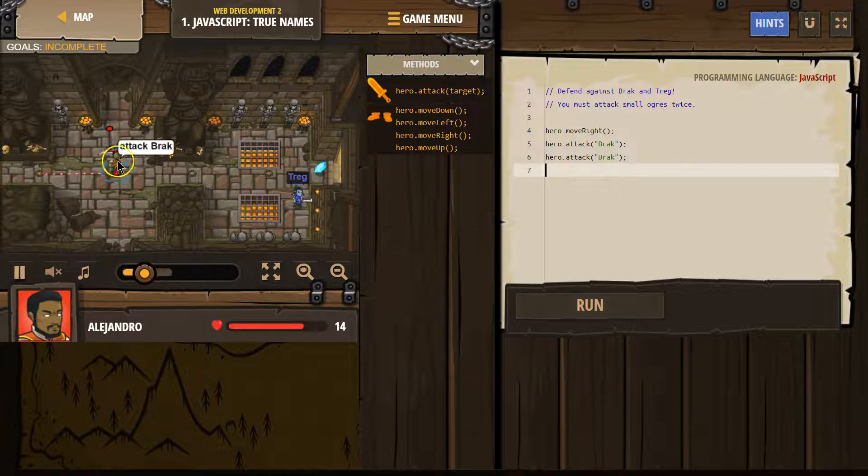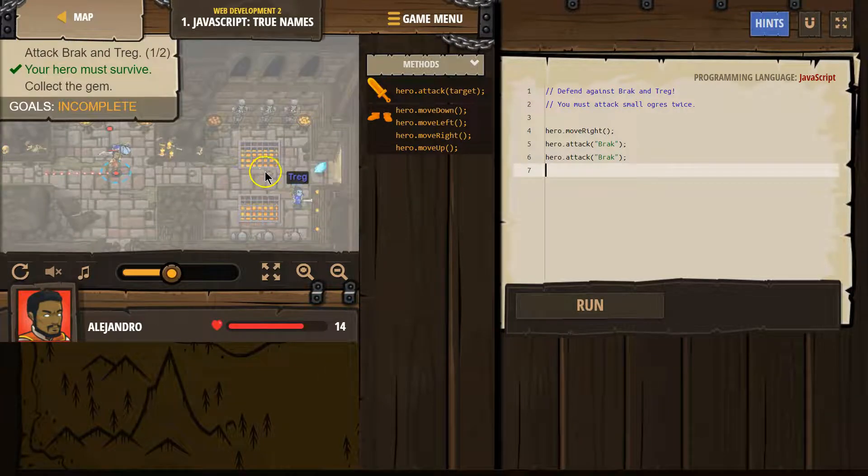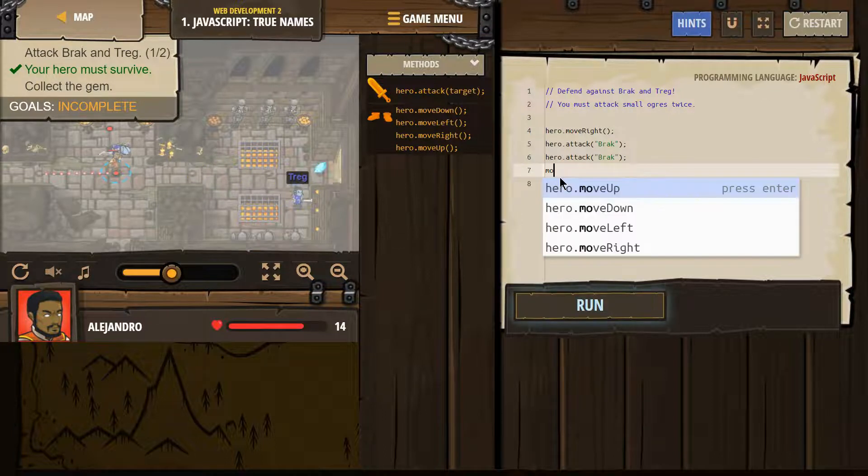We are going to attack Brock. It looks like what we're going to want to do now is walk over and attack Treg. So I'm going to start typing move.